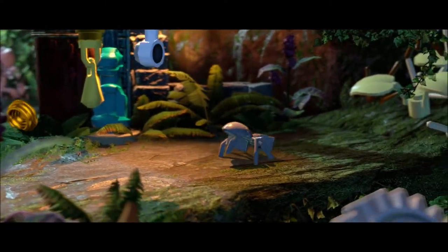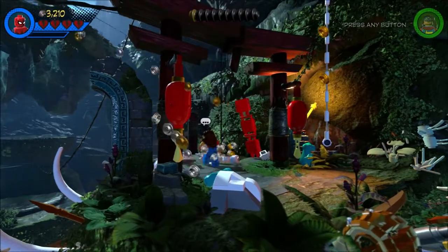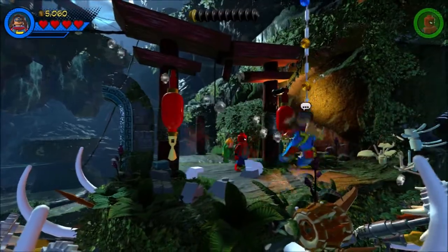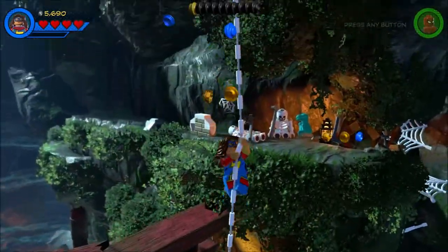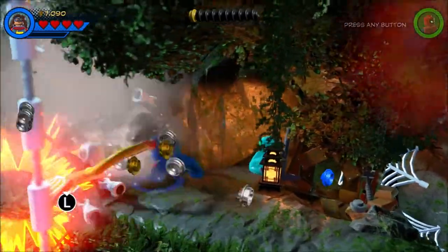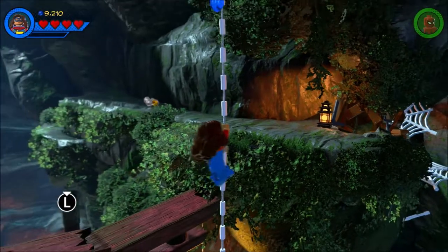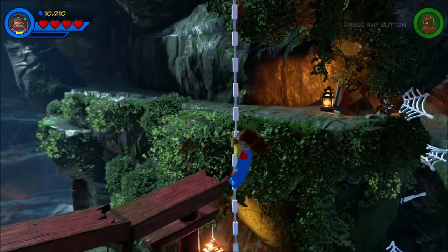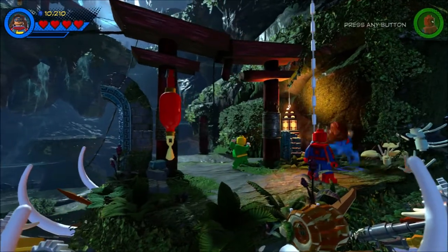Hey, always nice to see a familiar face. Maybe those spiders have the Nexus shard we're looking for hidden in one of their tunnels. Yes, spider, help us out — you could fit inside and take a look, right, Ms. Marvel? Yeah, Miss Marvel. Why is there an echo? Obviously because we're in a cave, but I'm just being silly. Let's just jump up here, break everything. I wonder if that's where I come out. There's a rope right here, we don't need that. Let's get the blue coin and going back down.